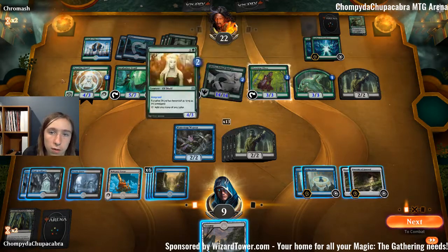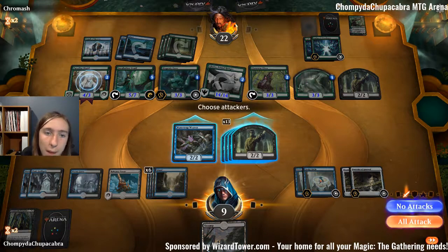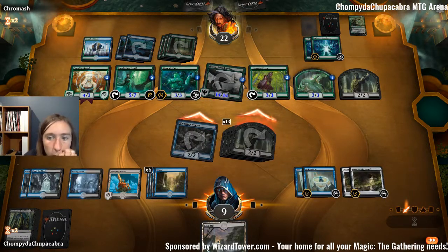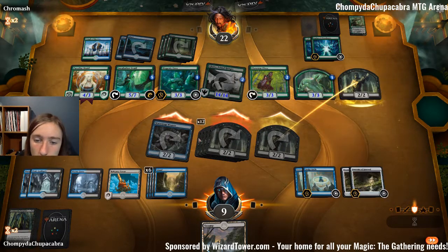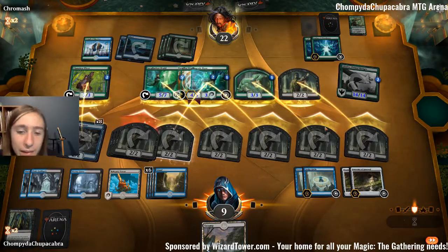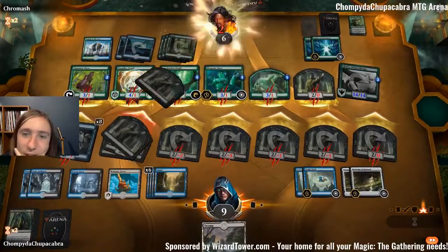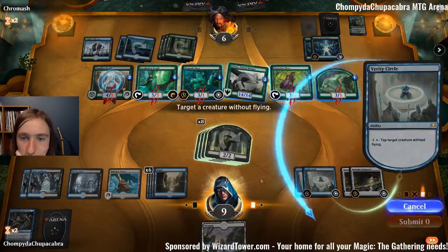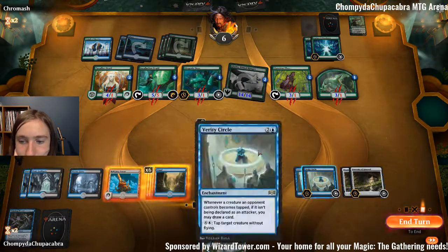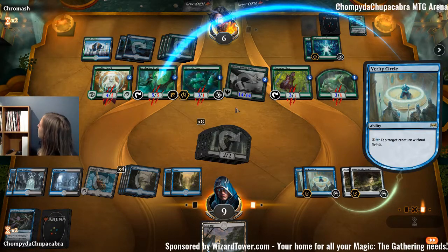Then they have one, two, three, four blockers — so they block two of those and we get in for enough. I didn't tap down the things I said I was going to tap. I screwed up big time. So we tap down that and that and we still take lethal, which means we have to dig for Sleep. Oh, that was stupid to tap — we literally just said we weren't going to tap mana dorks. Face palm.